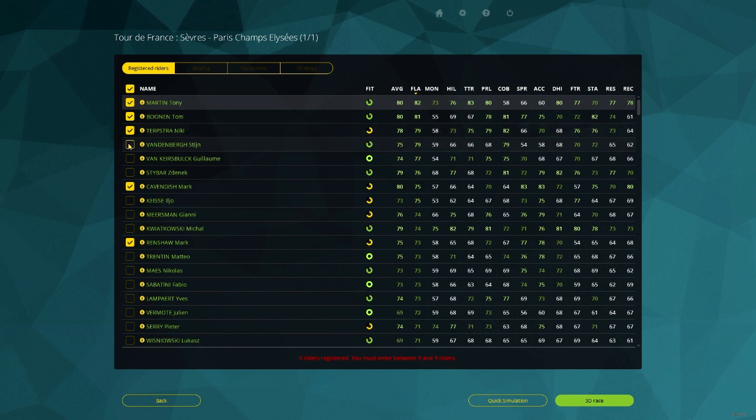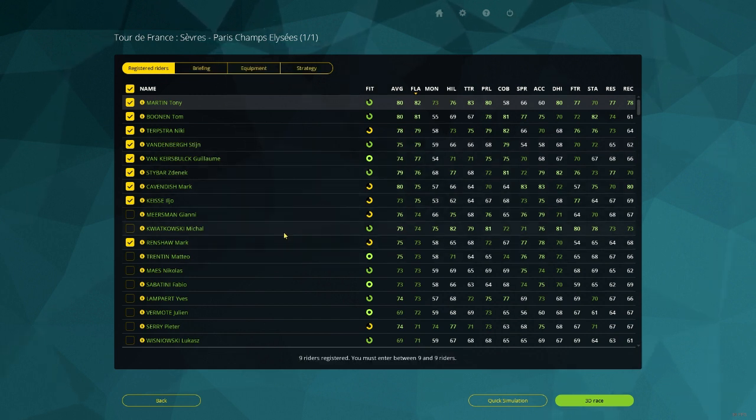The top flat guys are Tony Martin, Tom Bonen — who's gonna be in the sprint — Terpstra, Van den Berg, Van Kassburg, Stebar, and Elio Kass. This is my team: the best flat guys plus the three best sprinters.